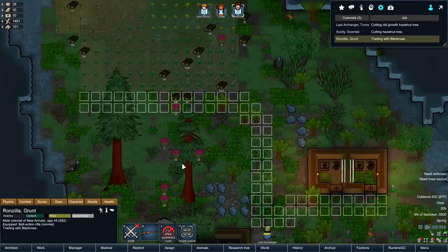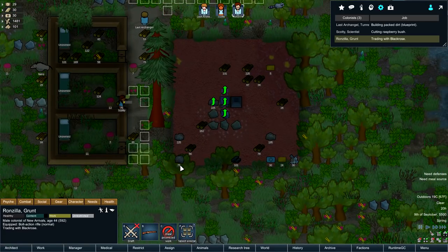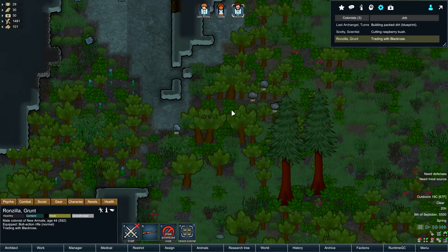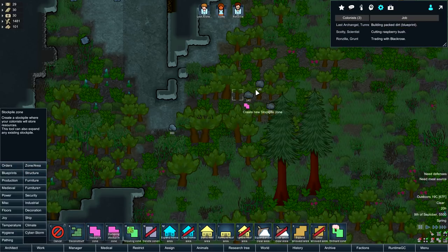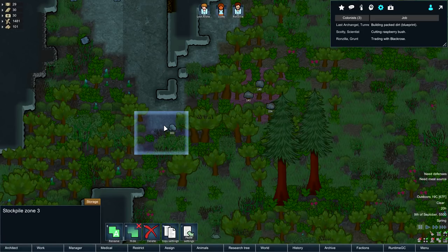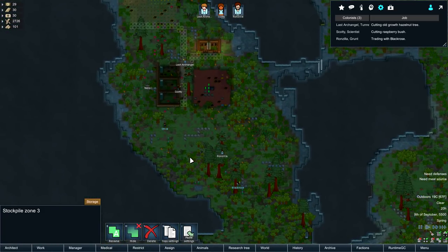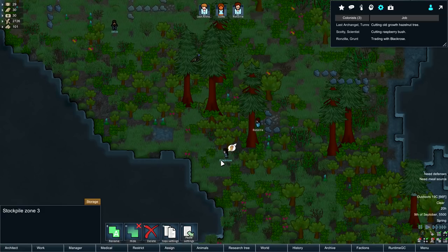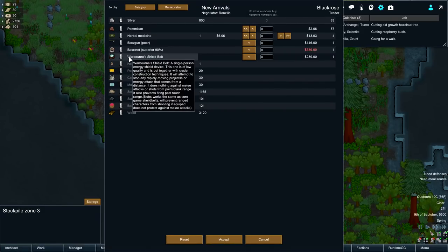I'll try with you and see what we can do - maybe I can sell some wood for silver or something. Oh, I have silver. Hell if I know where it is - there it is. Look at all the stuff we have to haul up still. Black Rose, I want to trade with you - quit running. Please stop running, Black Rose. A blowgun, bassinet, warborne shield belt.